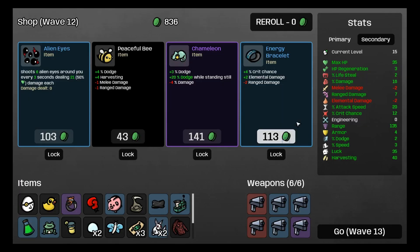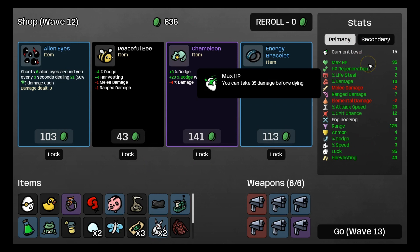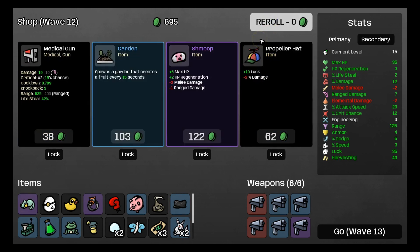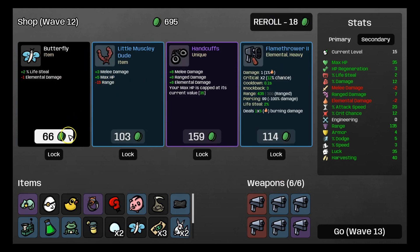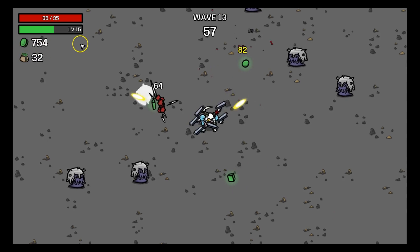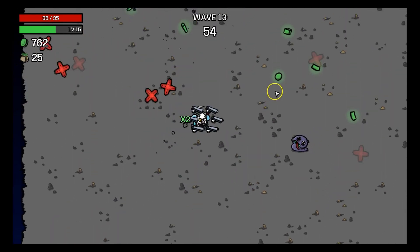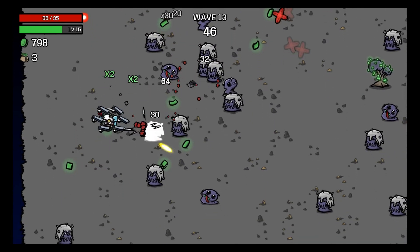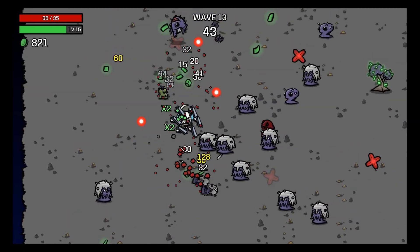I'm going to get the armor because we have okay max HP but we kind of need more. Like here — the Chameleon: 20% dodge while standing still. I'm going to take that because I need it. And we roll again. We're going to take the Butterfly. We don't need this other one because it's mainly for melee. Now we just went from 620-something to 758 coins — that's how OP the piggy bank is. You just get hundreds. If you're at 1,000, you get 200 materials from the menu.